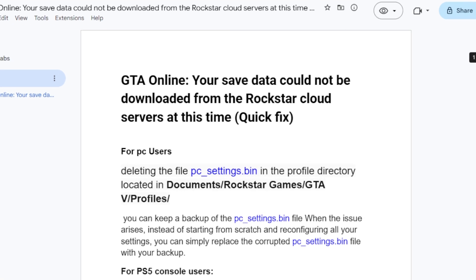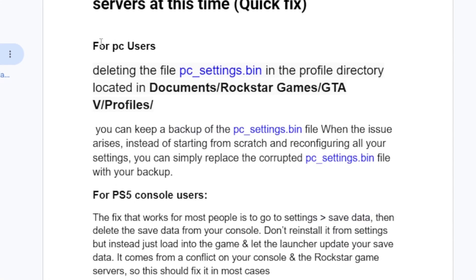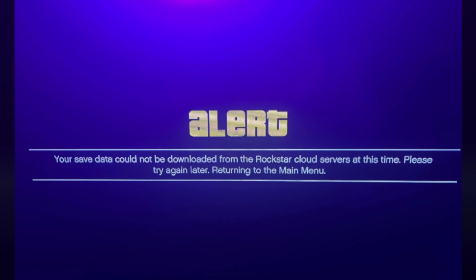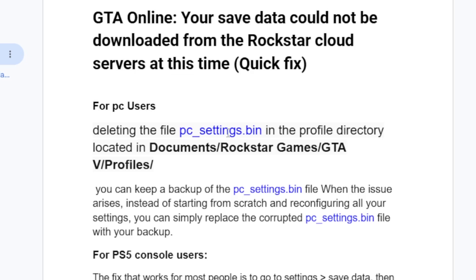Follow these steps very carefully. We'll begin with PC users. For PC users, you can fix this issue by deleting the PC settings dot bin file.